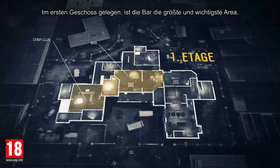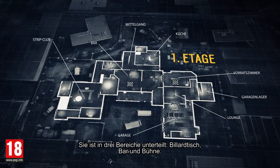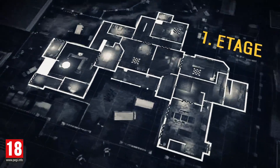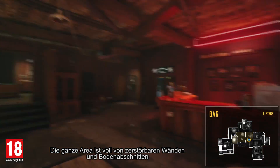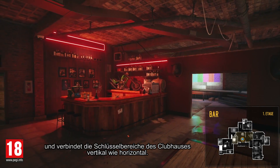Located on the first floor, the bar is the map's largest and most important area. It's divided into three sections: pool table, bar, and stage. This whole area is filled with many destructible walls and floor sections and connects to key areas of Clubhouse both vertically and horizontally.